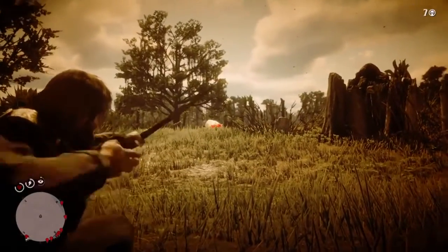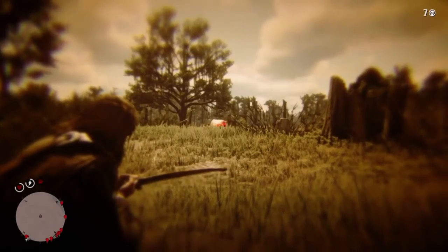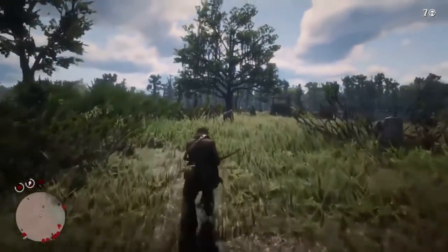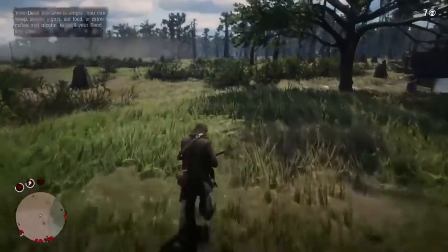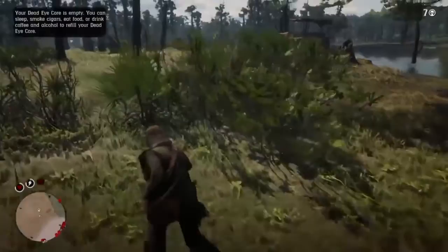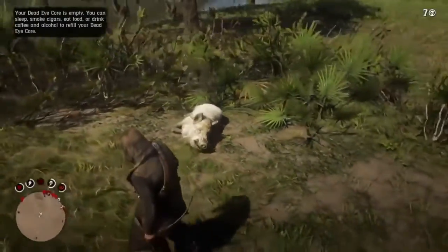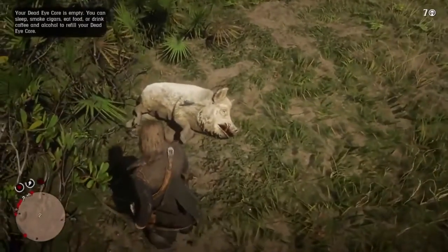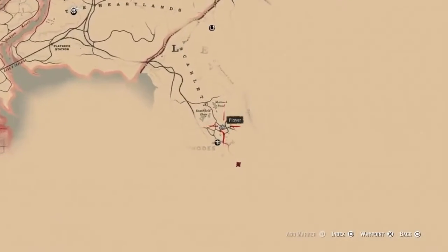In Red Dead Redemption 2 there's a ton of animals to hunt, and every hunt is different depending on what you're trying to achieve. For example, if you're looking to hunt for perfect pelts, you want to be as efficient as possible, and one of the techniques for that is using poison arrows.